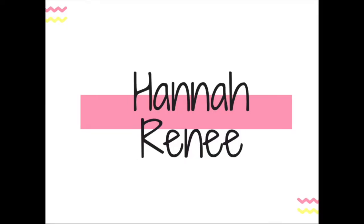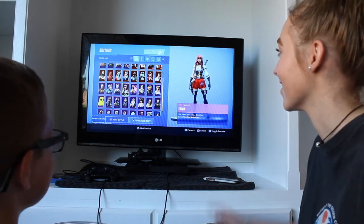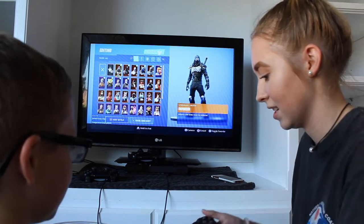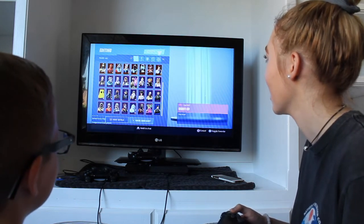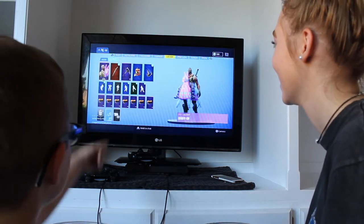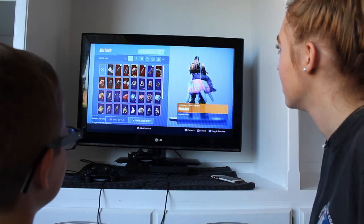Without further ado let's just jump right into this video. First step is to pick a character, so I have to choose out of all these people. You can choose anyone you want. Which one do you want? I'll go this way. You can go with it. And it chooses a weapon? No no, you go back, click X. So now you can pick any of these if you want.